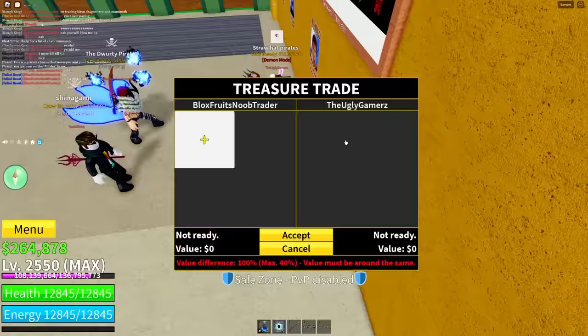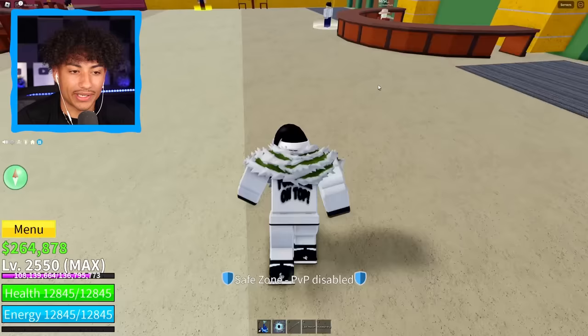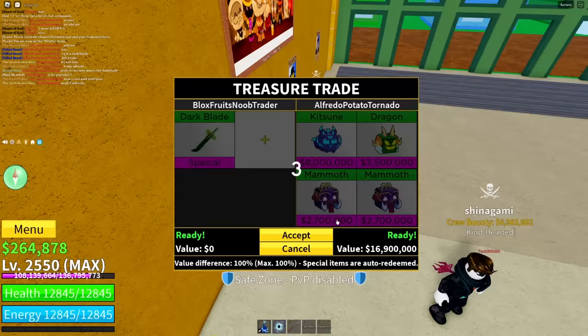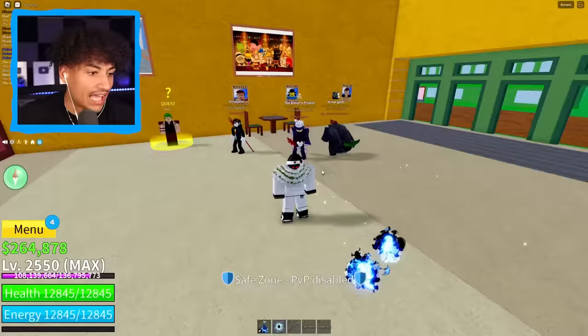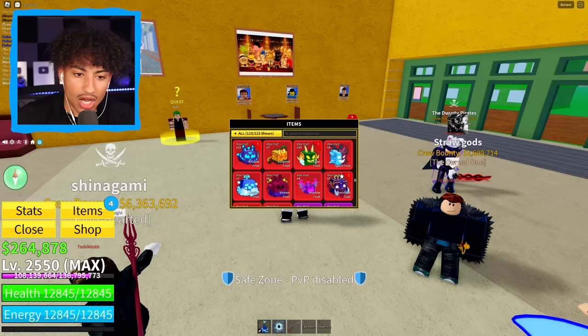Oh yes, I'm liking this lobby already — this guy's got Kitsune fruits and hollow scythes. This guy is rich! The Kitsune guy is already trading, so I'll go find someone else. The ugly gamers — he already owns a Darkblade, can't trade with him. Kitsune guy — I know you're rich. He put up Kitsune and Dragon. I asked him to throw spirit in there too — yes! Oh my gosh, this is beating the last trade. Boom, trade completed! We just got a Kitsune fruit, a Dragon fruit, and a Mammoth fruit. Still a good trade — it was better than the last one.